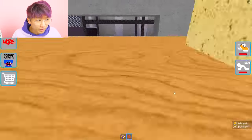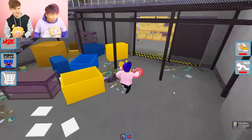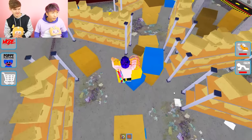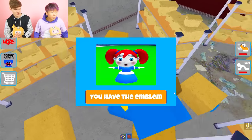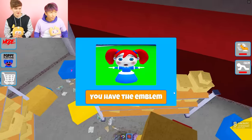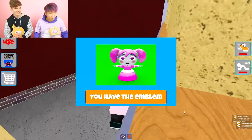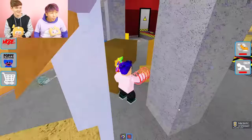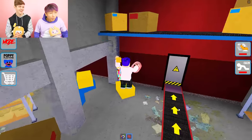We're finding more Poppies and less Huggies now. That would make sense — because later in the game you get closer to Poppy. There's one in the bin — that's like standard Poppy, default Poppy. There's another one — there's a pink Poppy! Kissy Missy Poppy.